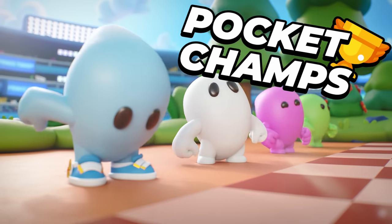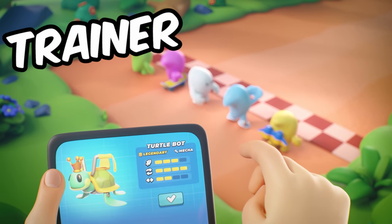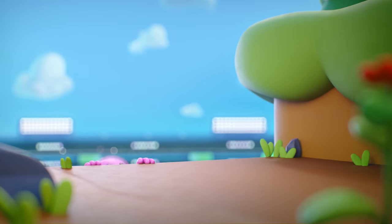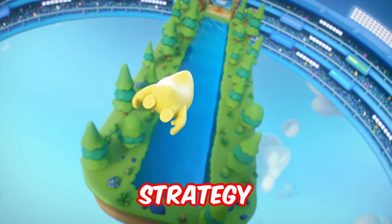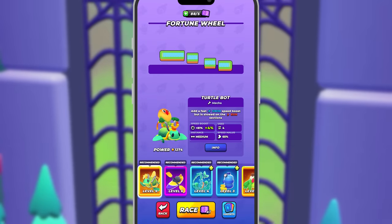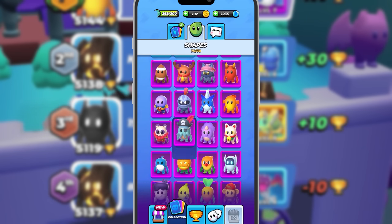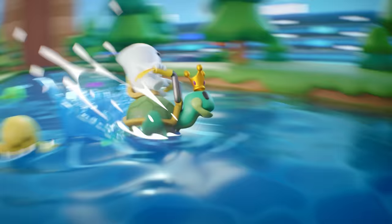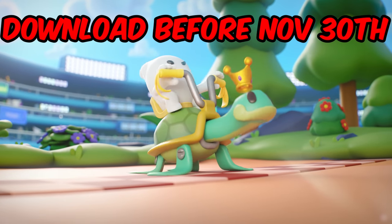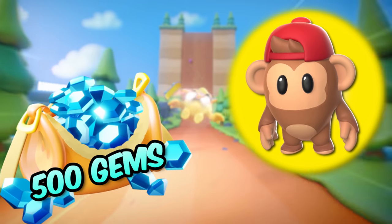I've teamed up with Pocket Champs to bring you an exclusive offer and introduce you to an incredible game. Pocket Champs puts you in the driver's seat as the coach, trainer and mastermind. Train your champion to dominate in thrilling races against other players on unique tracks. Elevate your champion's abilities in climbing, running, flying and swimming, choose from over 40 gadgets, and customize their look with exclusive skins. Download Pocket Champs using the link in the description or scan the QR code. If you download before November 30th, you'll receive a starter pack with 500 gems and an exclusive monkey skin.